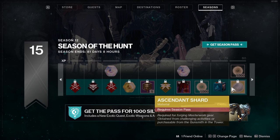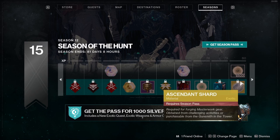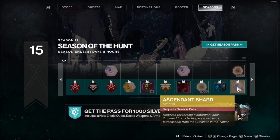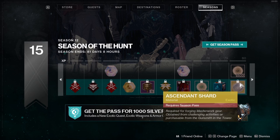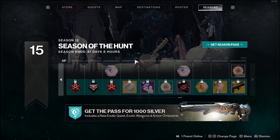Another way to get Ascendant Shards is by doing the Nightfall. If the Nightfall is too challenging, there is another way — it requires you to be rank 80 on the season pass. The good news is you get three Ascendant Shards from the season pass: one at rank 80, one at rank 85, and the last one at rank 94.